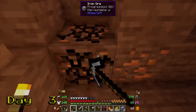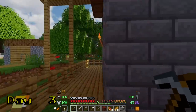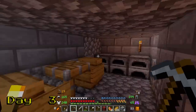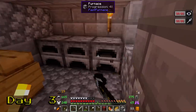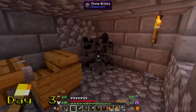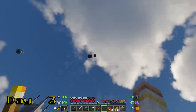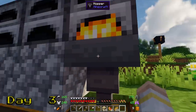I grab some iron to make tools, and then head back to cook. As I go into the first floor, I see a pooled-up cloud of smoke which gives you debuffs like mining fatigue. With more pollution, I could get nausea, get poisoned, even get wither — and if there's too much pollution, there could even be an explosion. Let's not do that on day three. I set my furnaces outside so they can vent freely into the sky.